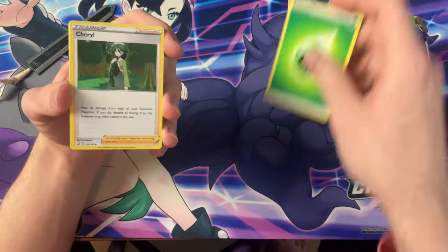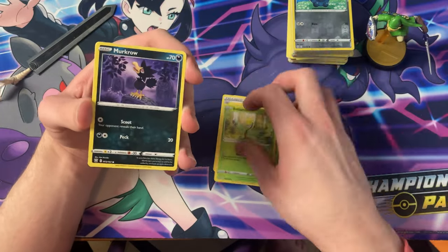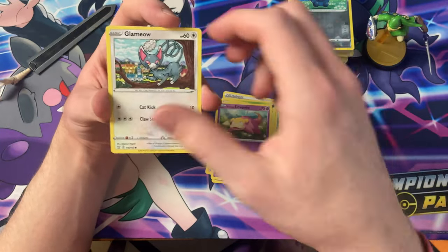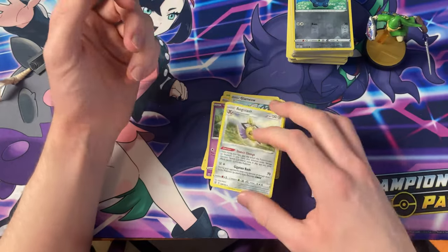Leaf energy, Cheryl, Mustard, Durant, Bellsprout, Murkrow, Yamper, Galarian Slowpoke, Glameow, the Reverse Slowpoke — and the Aegislash.